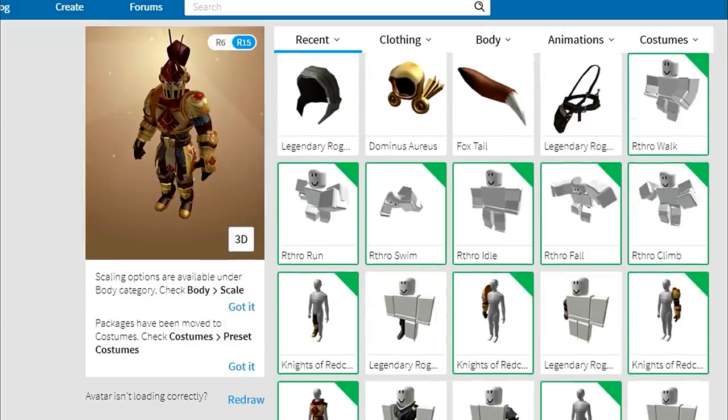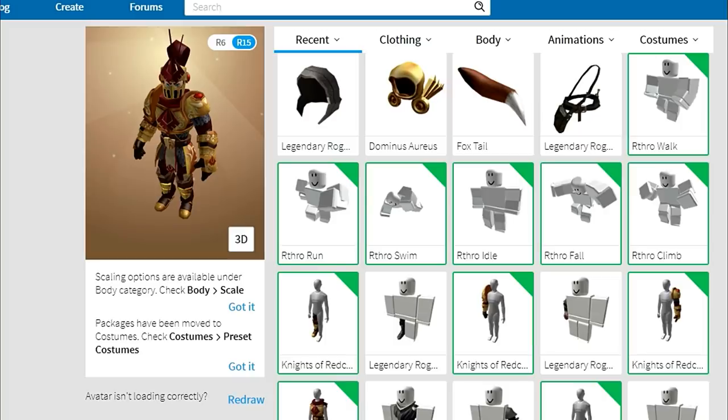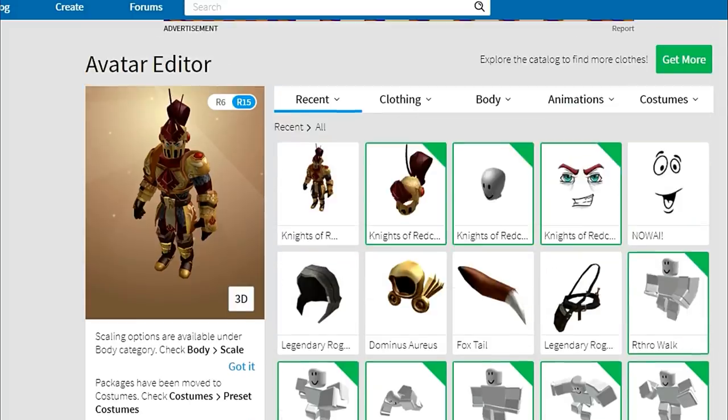There's also this package that is free that comes with it — the Arthro animation package — and you could see me running earlier at the beginning of the video. So right here we've got an Arthro walk, a run, a swim, an idle, a fall, a climb. We've got a whole package ready to go, and there are certain things that look pretty good with it.